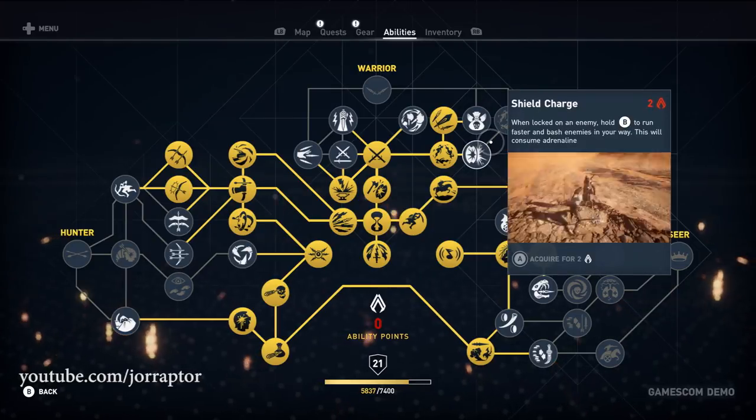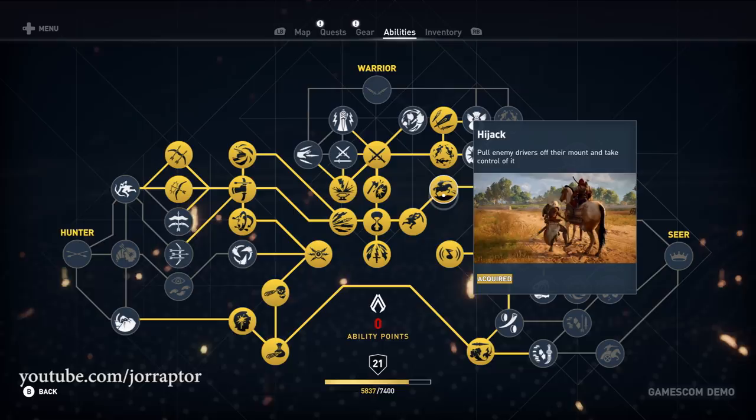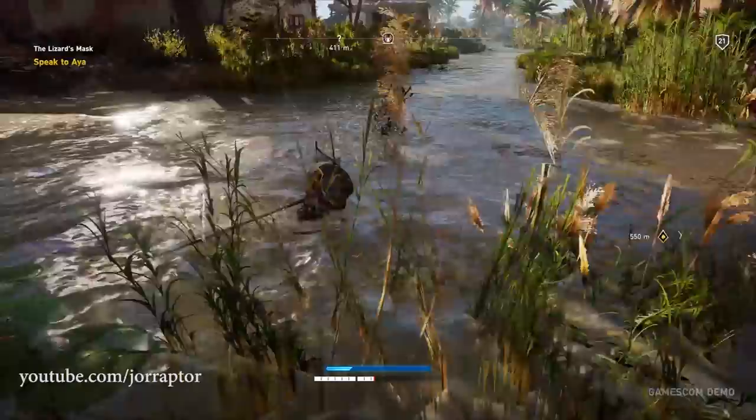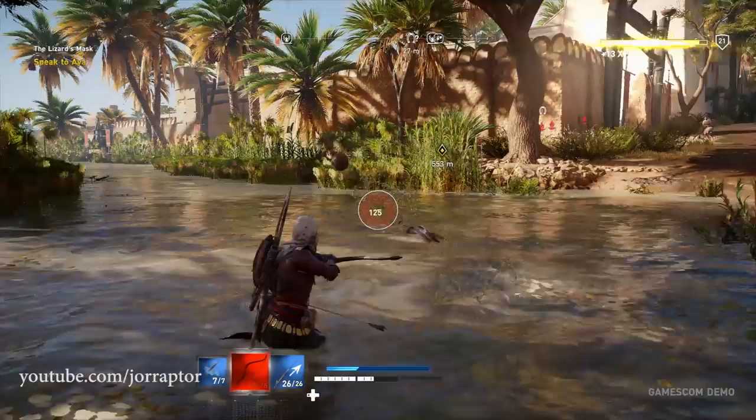During Gamescom I took the time to record all the skills from the Assassin's Creed Origins skill line, and I will show and explain them all in this video. First, it's important to note that there are three different playstyles you can focus on: Warrior for melee attacks, Ranged for stealth and bow attacks, and Seer for traps and taming animals.